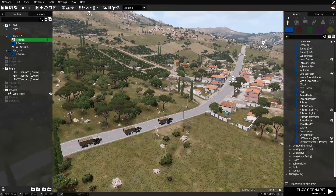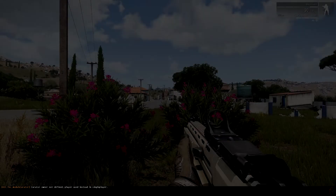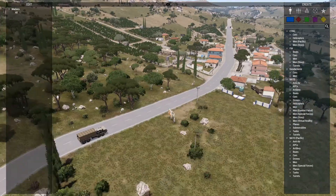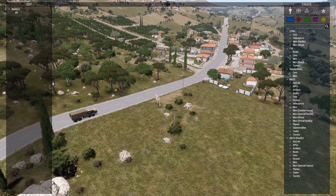So we'll put the leader in the first truck, the first attached guy in the second truck, and the second attached guy in the third truck. Now I'm going to show you what I think is happening to subscriber ThatGuy - I'll just play it as-is. So going to Zeus - there you go: the first guy is going off to the waypoint, the second guy is going down there and heading for the wall.